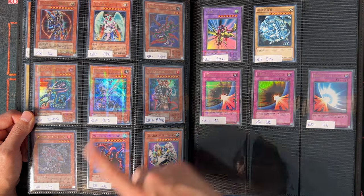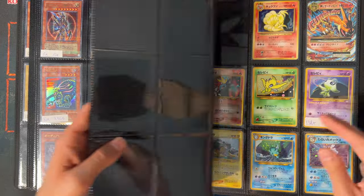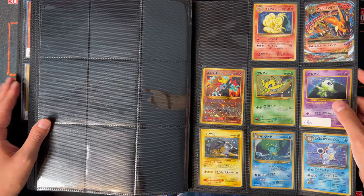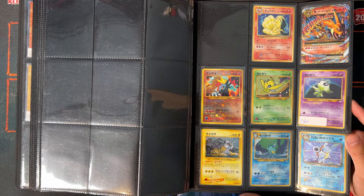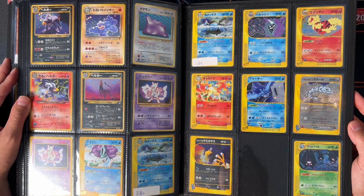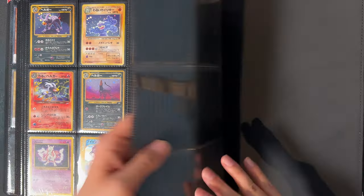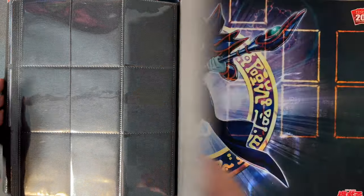Last Yu-Gi-Oh page — more Parallel Rares — and then we continue with some Pokémon. I'm just throwing these in here because I wanted them in a binder, but these are all on Card Market, so there's no price tax on these. If you're interested in Pokémon as well, check out my Card Market or my Google Drive linked below.